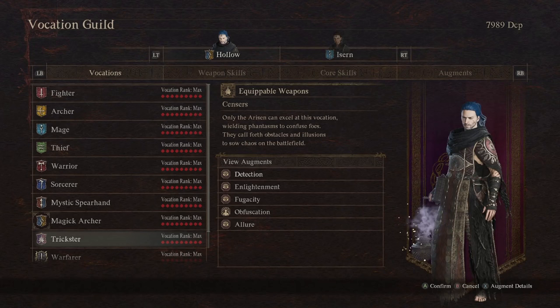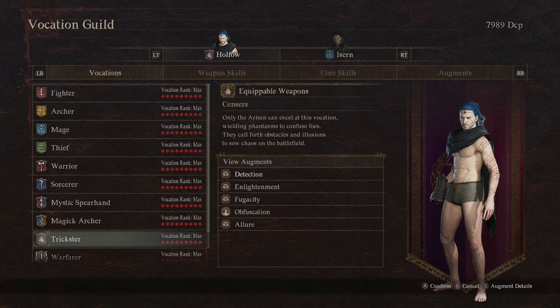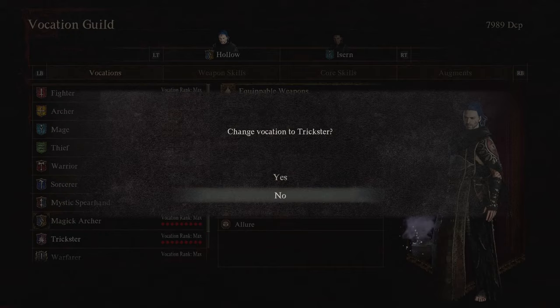Next is Trickster, which is my least played vocation. In my research looking at others interested in the vocation, I couldn't find anything movement-based for this one. So if you have any movement tips for Trickster, please let us know in the comments — I'd be very happy to find that they have something.